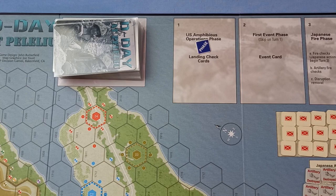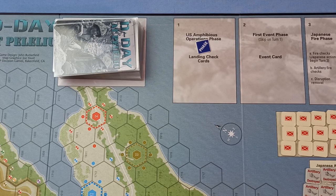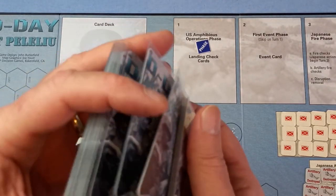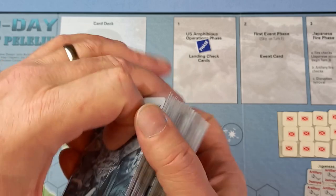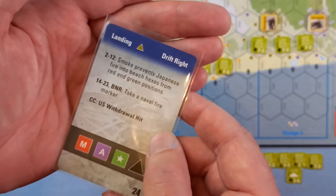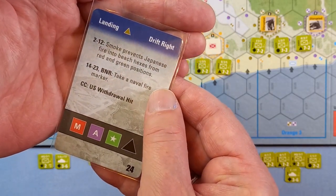Here we go for turn three. The first thing is the US amphibious operation phase with the landing check card, so I'll give those a quick shuffle. The first landing stage is White 1 and the card is a brown triangle. My cheat sheet tells me the color — it's drift right. There is brown here but no triangles, so nothing will get hit and nothing will drift.